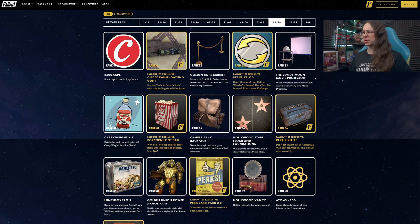Devil's Moon Movie Projector at rank 83 — I'm guessing you can watch at least a few seconds of a movie playing on there. I don't imagine it'll play much otherwise it would be quite a drain on resources. That's an interesting idea — I'll definitely be looking forward to putting that in the camp and seeing what happens. It could be quite cool.